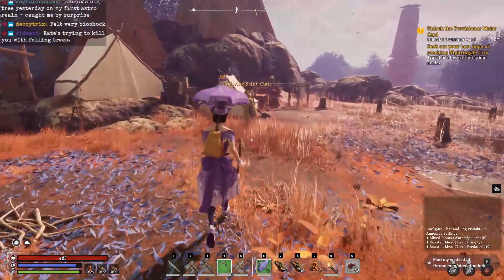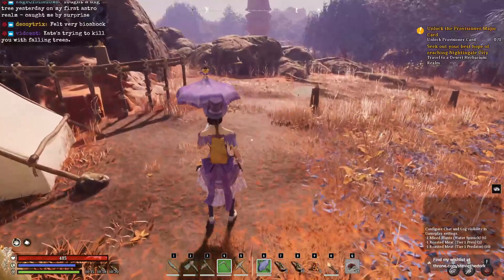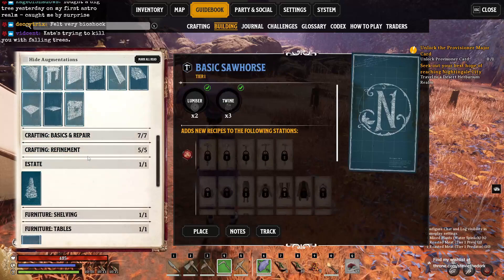Now if you talk to Ludovine, she's going to give you a quest to craft some slightly curative potions and she will give you the blueprint for the Simple Alchemical Boiler. I brought the materials with me to build an Alchemical Boiler right here so that we could do this quest together.